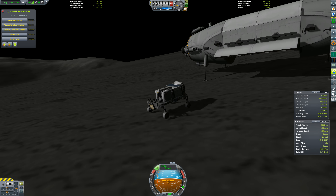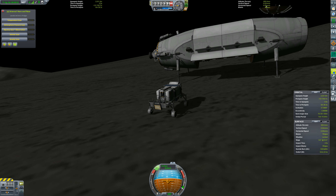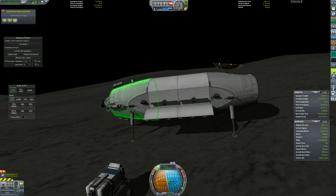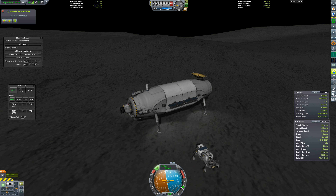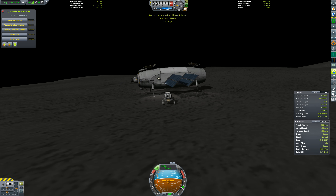Doing a little systems check here. And I guess at this point we're going to close up our lander. As I said, this is going to act as sort of a relay station on the ground. It's honestly not going to do very much, but in the case where our rover or one of our astronauts needs to talk to home, they would go through this, up to the satellites, and out — just in case their own personal antennas weren't strong enough to reach the satellites.